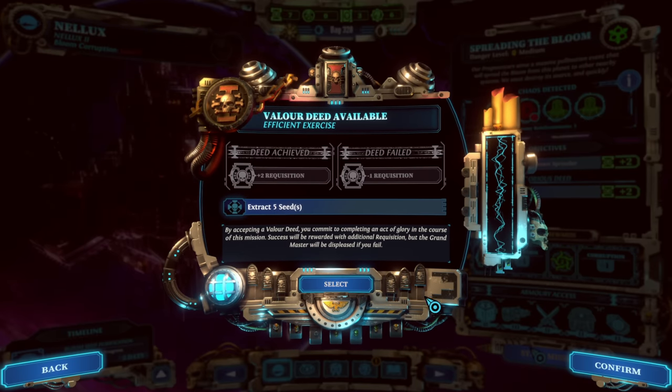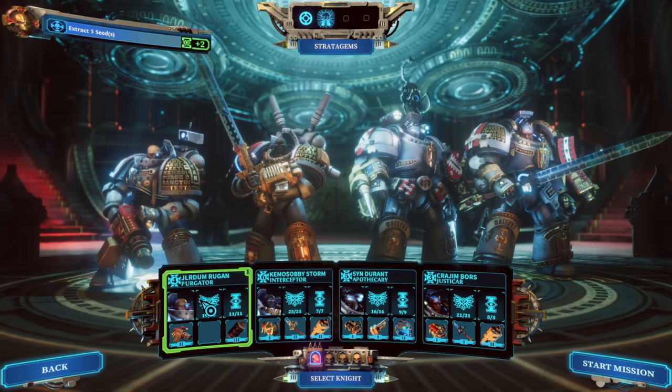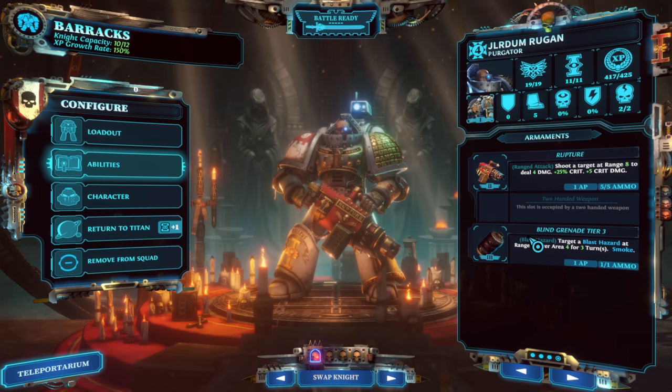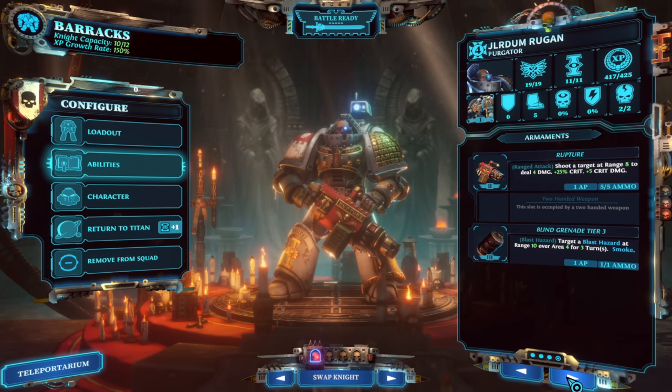Here's the group that we're going for. Level 4 Jlertum the Purgator — he's got the Rupture Rifle, so he shoots a target at range 8 to deal 4 damage, 25 to crit, and he can boost crit on that as well. He also has the benefit of Psychic Onslaught. He's going to carry the tier 3 blind grenade.